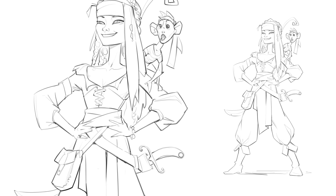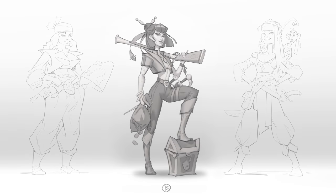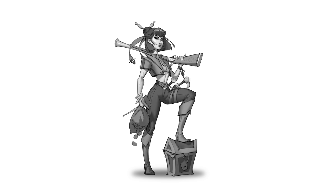I showed these sketches to Andre and we talked about it a lot. From the get-go everyone pointed to the middle one, so we ended up on that sketch. Everything in it comes together about Vanessa — she has a confident pose, she is very agile, and she has a lot of treasures that she's conquered.